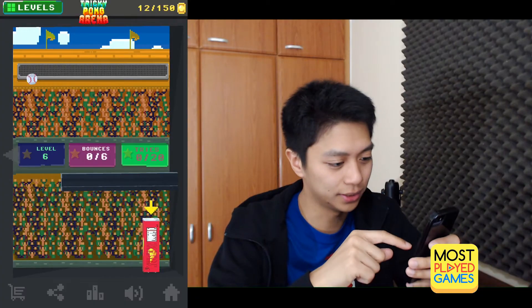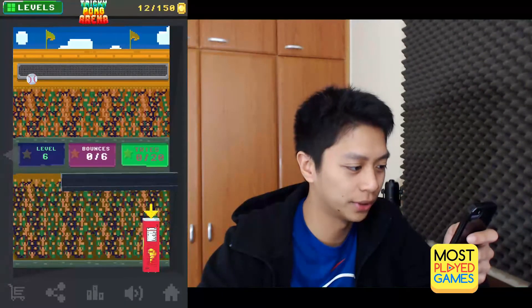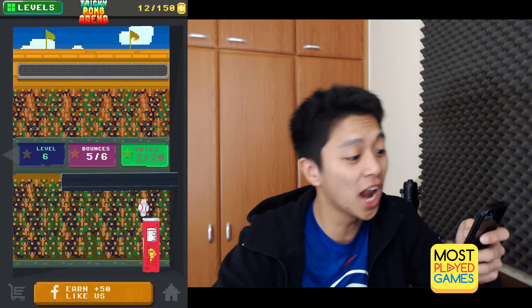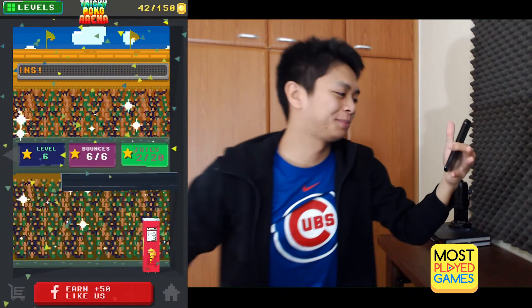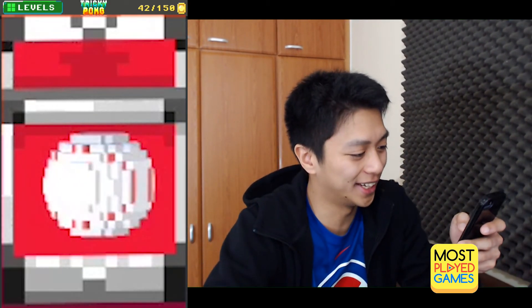We're on course here. This one's level six. Six bounces, 20 tries — we got this. We're gonna try a more general approach here. Ooh, that seems to be working fine! Come on! No! We did it in two! This baseball is kind of a little good luck charm for us. We might be rocking this for the rest of our Let's Play guys.